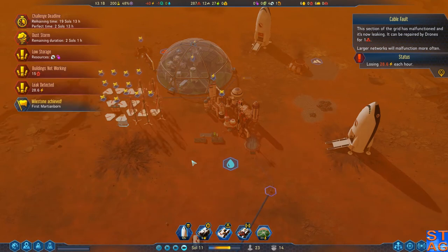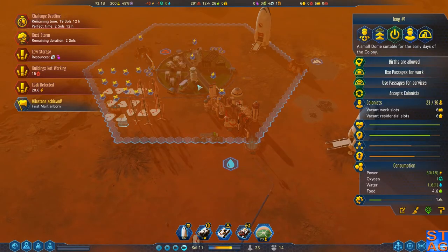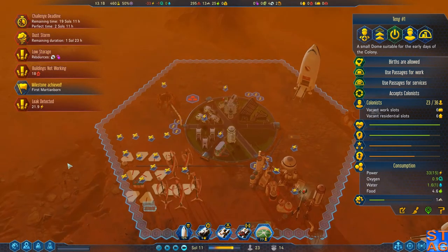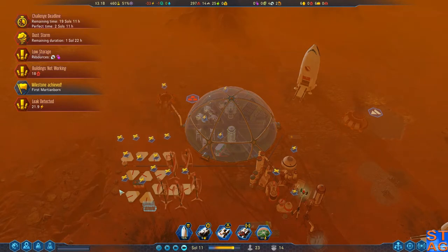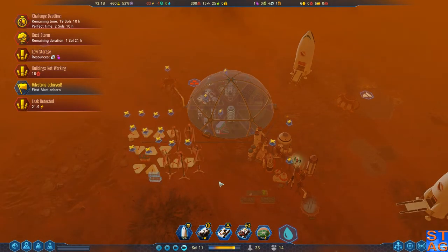Hey everybody, it's Steve. Welcome back to Surviving Mars. We're doing one of the challenges. In the last episode, we brought down some colonists. The challenge we are doing this time is the Housing Bubble — we need to have four fully occupied living quarters by Sol 30. We're in Sol 11 right now. We just got the positive evaluation from Earth because we've had our first baby born on Mars.